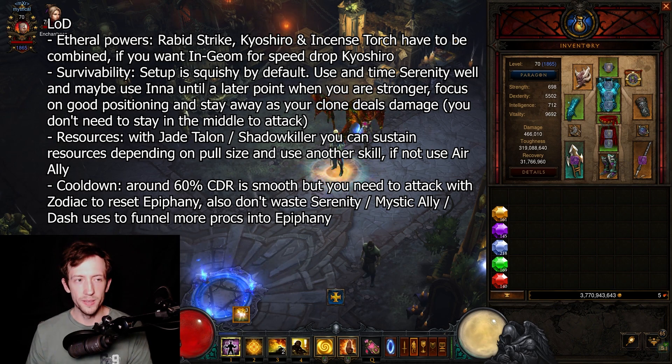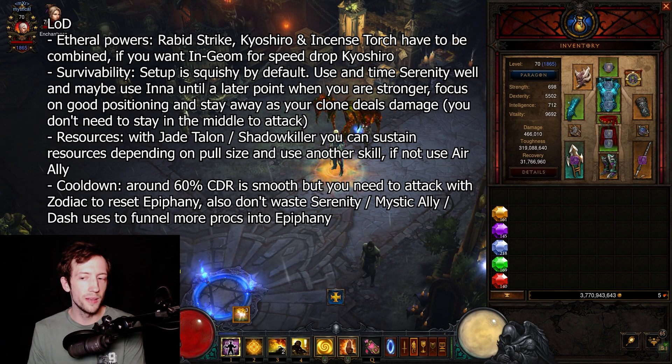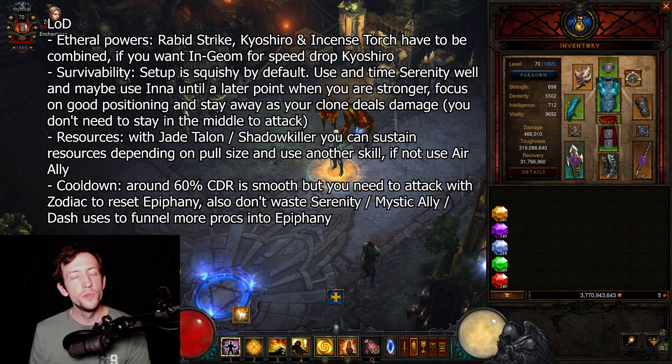The main complaint I get is low survivability. LOD Wave of Light is not really that tanky by default. It's kind of tanky in solo push when you have Stone Gauntlets and Unity, but in typical four-man speedruns you protect yourself with shielding from St. Archew's Gloves and Serenity. Serenity is really the key — use it well and time it well when you go into the pool. You have to go inside every five seconds because of the Cyclone Strike effect from the shoulders and bracers, then you can dash out and attack from a corner while your clone is hitting stuff.